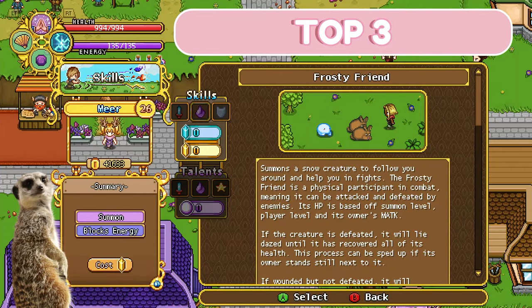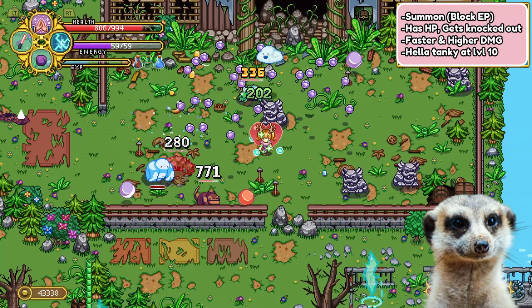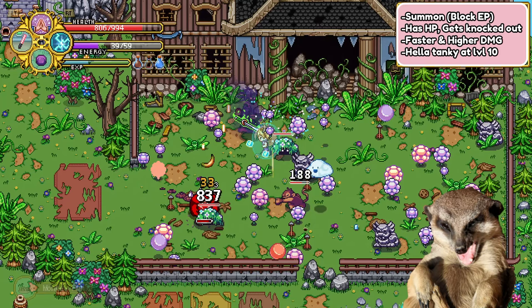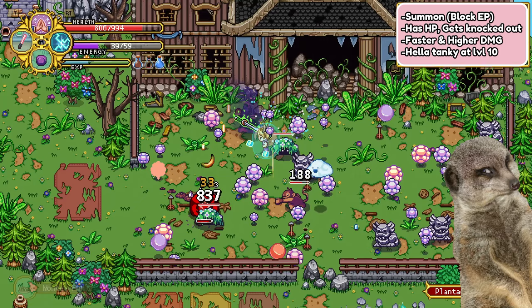Top 3. Speaking of summons, the best summon for me is still this buff little frosty dude. Just like the cloud strike, it attacks any nearby enemy on its own and blocks your EP, but the difference is that it has HP and deals better damage. Don't worry though, because this little dude doesn't die. When their HP reaches 0, they get knocked out and will recover in a few seconds, then they will continue to murder for you. Super cute!